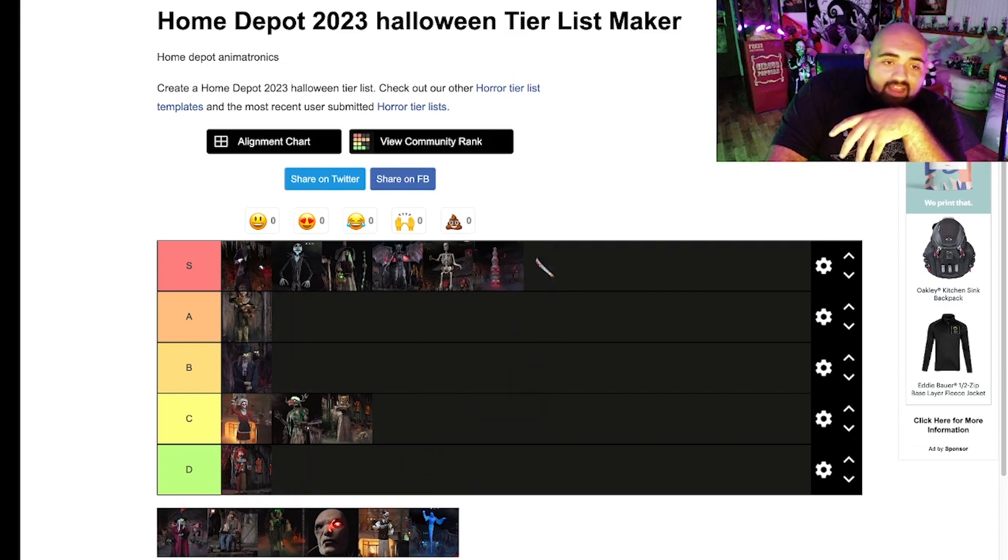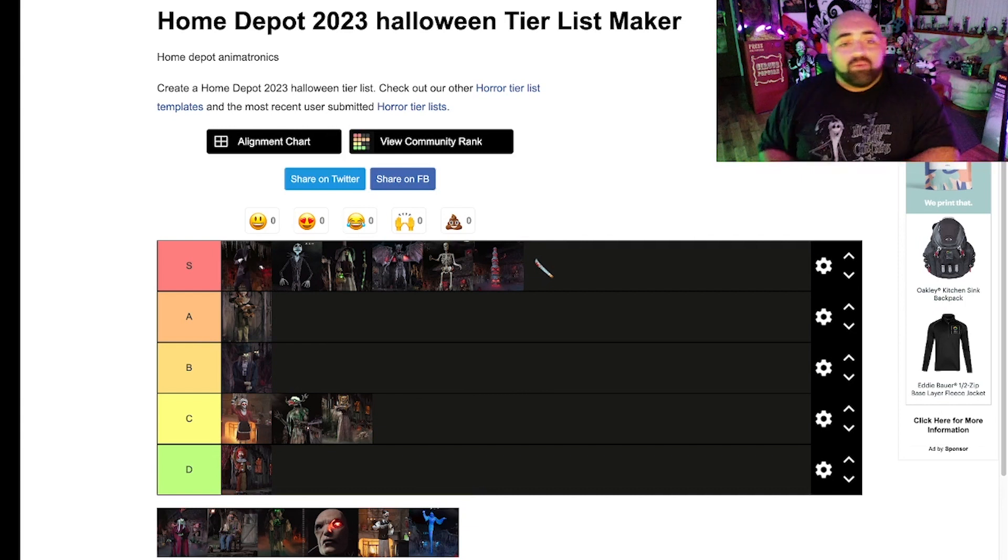12-foot Skelly — always classic, always the best. You cannot go wrong. Skeleton Stack is absolutely incredible. I saw them in person, they look great. I have the pumpkin stack, so these guys are going to go great with my pumpkins if I end up getting them. I'd like to try to get them at the end of the season, but if I gotta pay the $200, I gotta pay the $200. They're really really solid for what they are.